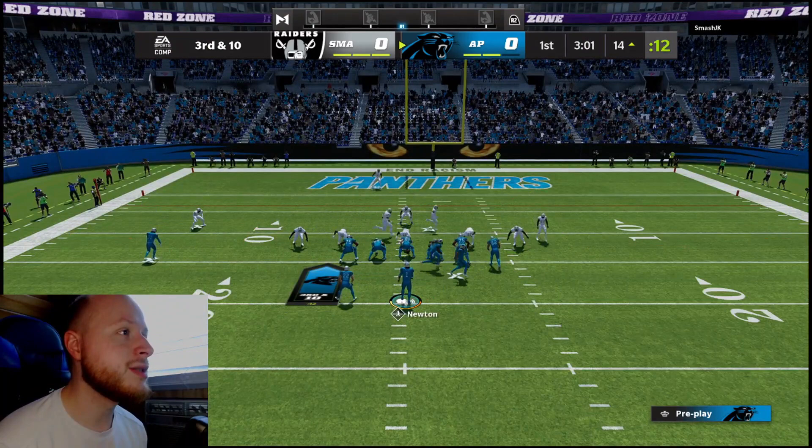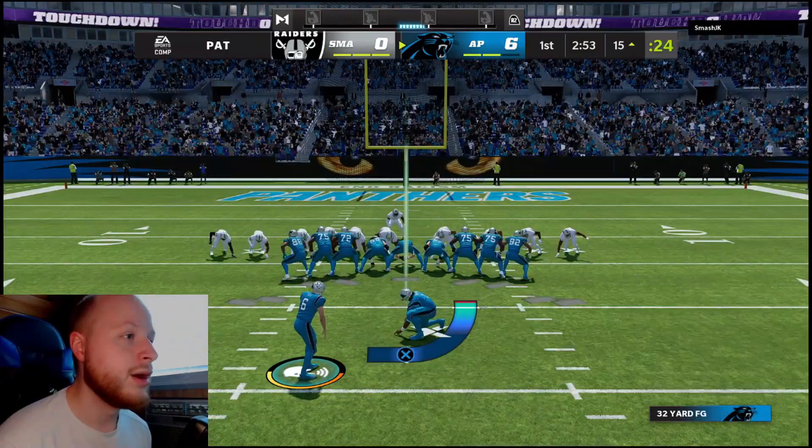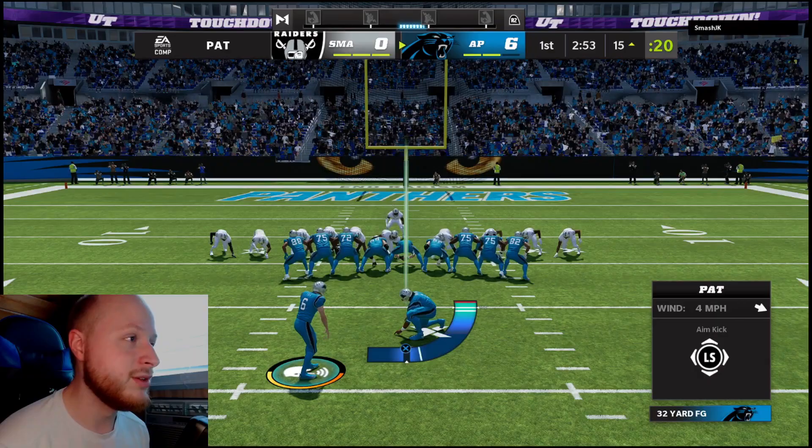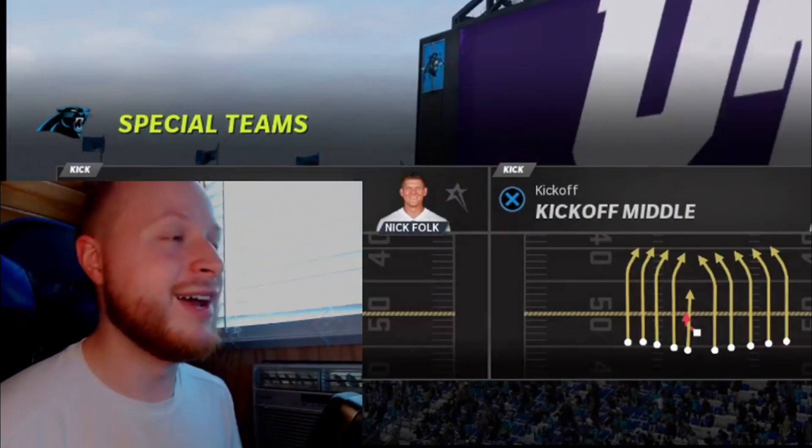We're just going to roll in this end zone with Cam real quick. Hopefully he doesn't have contains — he does, and I just lagged so hard. That was like the worst possible time for me to lag, because now we're in a third and ten, and that is not good. But it doesn't matter because we have Tommy Trimble. We just throw it to him and he's going to catch everything. This is what happens when you have escape artist — linemen have bad catching, so I don't know what I was thinking there.